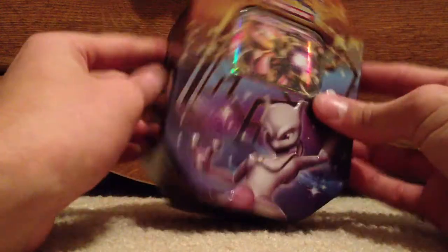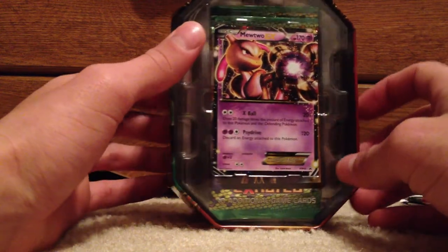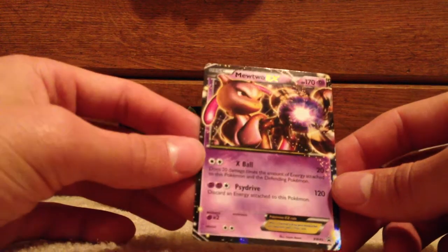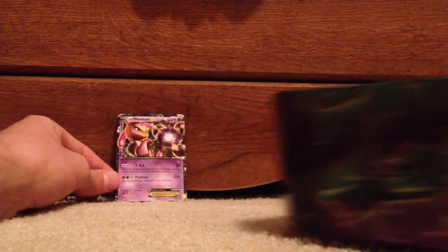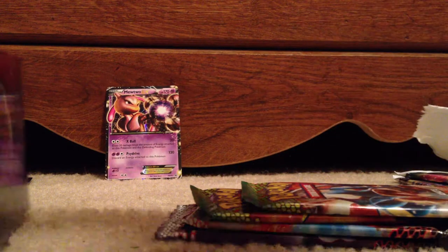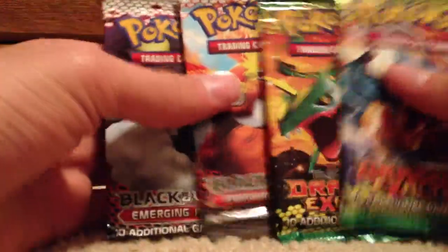So we've got the two packs of Boundaries Crossed. Now we'll open this tin up and see what's in it. I've opened quite a few of these tins already this fall. Got the nice Mewtwo EX card — let's get this out without bending it too much. So we've got the nice Mewtwo EX; it's a nice playable card. We also have the code card from Mewtwo. And the packs — two Dragons Exalted and two Emerging Powers, as usual.